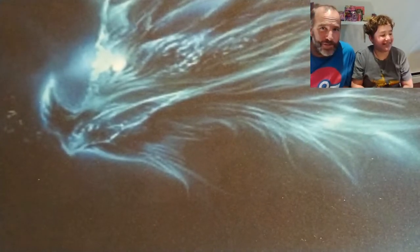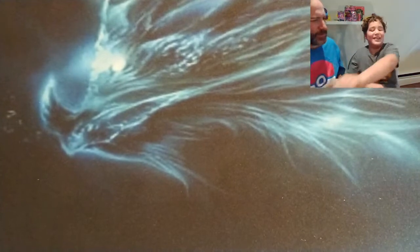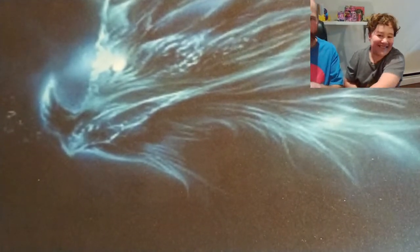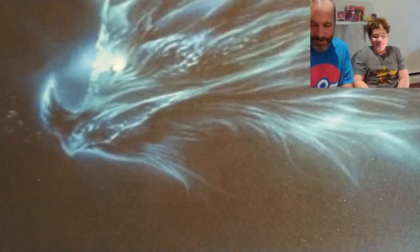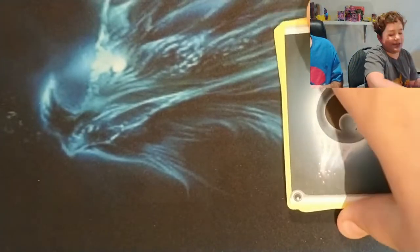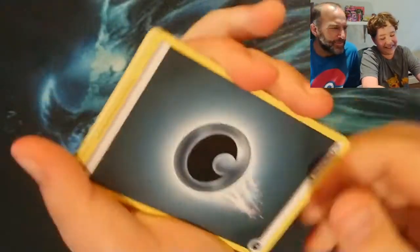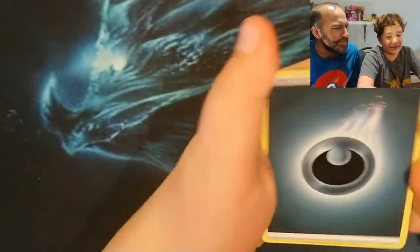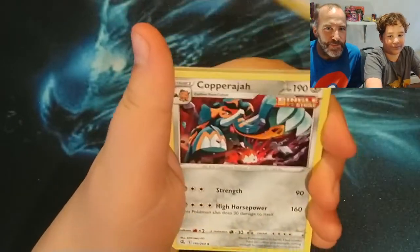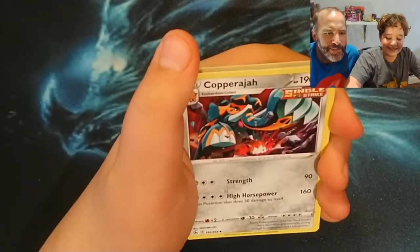I didn't do the card trick! I'm not looking, guys. He's going to show you what the cards are. We'll start off with an upside down energy — maybe they're all upside down. Energy card, that's a good one. A Copperajah, nice.